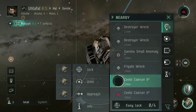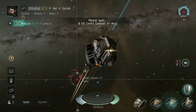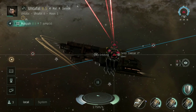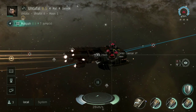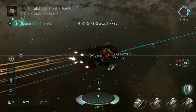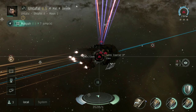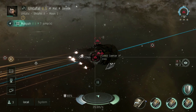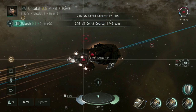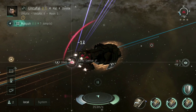Watch what happens when one gets destroyed — keep an eye near the howitzer icon at the bottom. I can see I'm glancing off and missing because I'm at 24 kilometers. As I get closer towards my optimum range and within my damage fall-off, I'm hitting more frequently and dealing better damage. There goes most of his armor — he's about to go in this next volley.